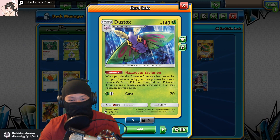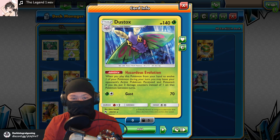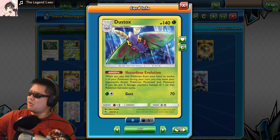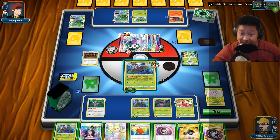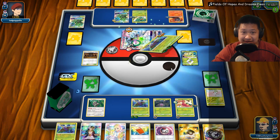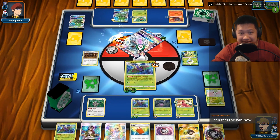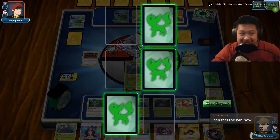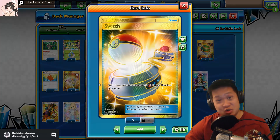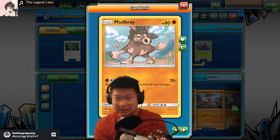It's a highly toxic poison that paralyzes the body, making it vulnerable to being stabbed by a fork. What? No! Not the fork! Not the fork! Yeah, please kill my Dustox! Gust! Yeah, take that! Basically, if you're a GX deck and you don't have a retreat, you're gonna get your... I don't know, it could be!